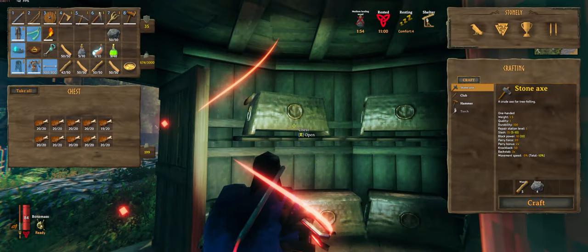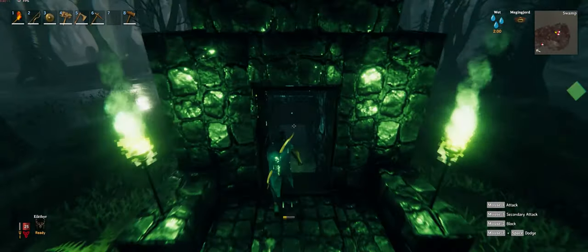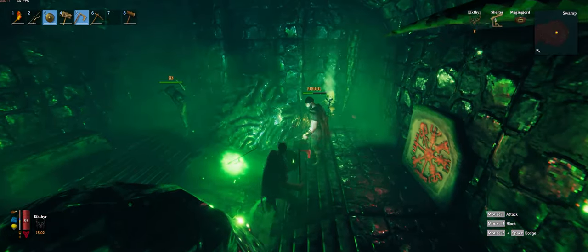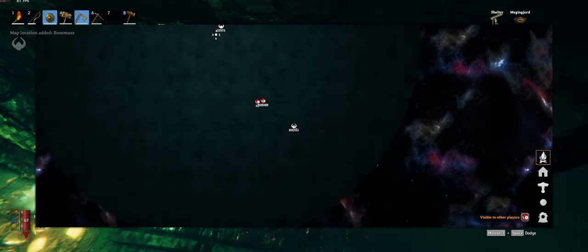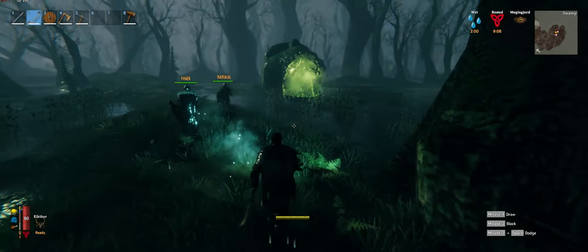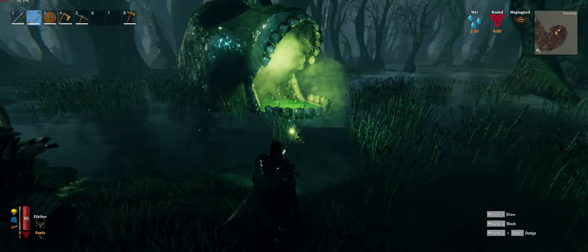As long as you have sausages and maybe one of the yellow mushrooms or swamp mushrooms you'll be in good shape. We're down in the sunken crypts because we need to find the boss location, which is going to be in a sunken crypt in the swamp - the same place you get iron, so you'll come across this naturally. We've got the Bone Mass location now. To spawn this boss you'll need one withered bone, which drops naturally in the swamp area, and it only takes one.